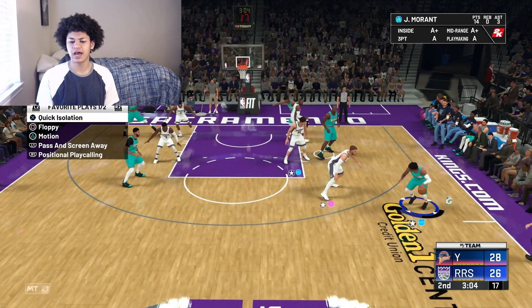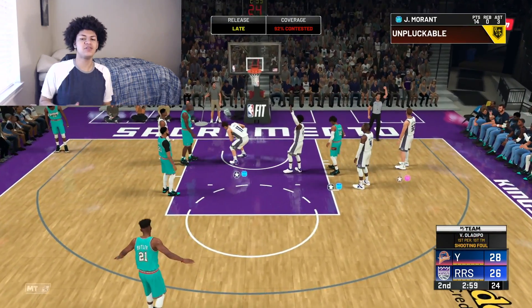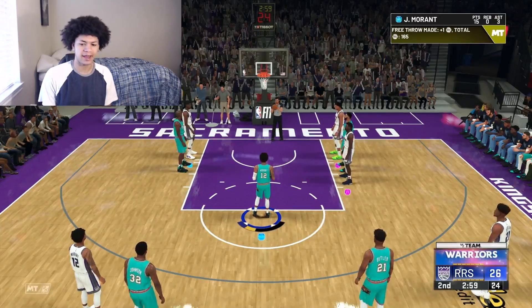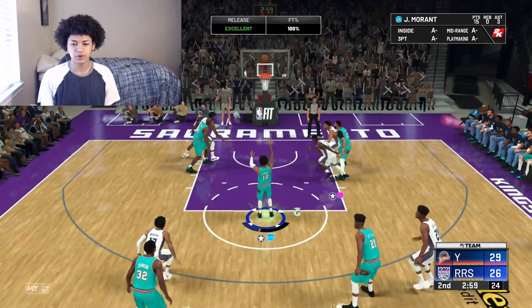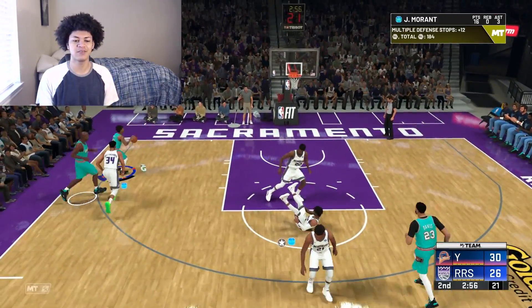Let's reset it up top. Get my boy Ja in isolation on Blake Griffin — Blake Griffin cannot hold this man. Nice crossover move, attacking the paint with a full head of steam, going all the way. Ja going up, nearly getting an and-one. Strong take right there — going to the free throw line for the first time this ball game. First free throw up early and cash. Second one is up — green and money. We go two of two with Ja from the line. And I get that inbound steal — I'll take that, thank you very much.